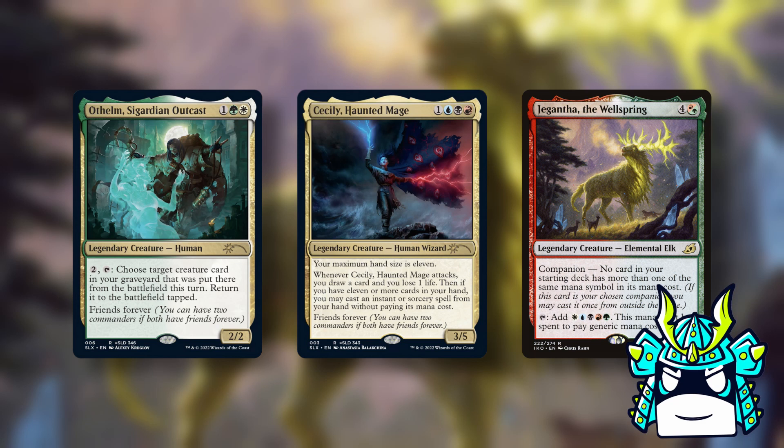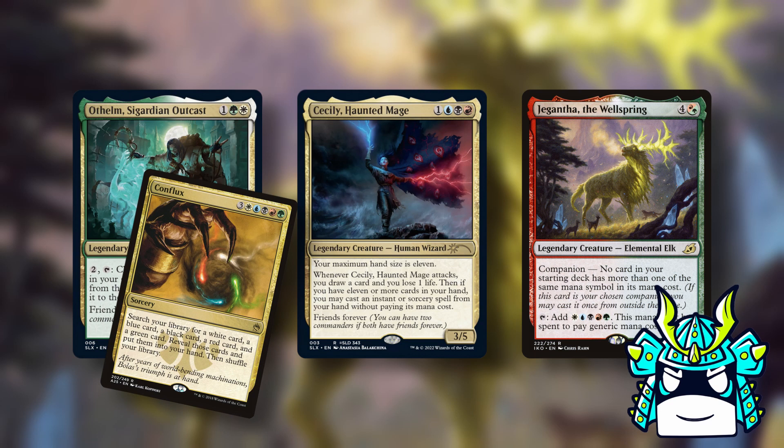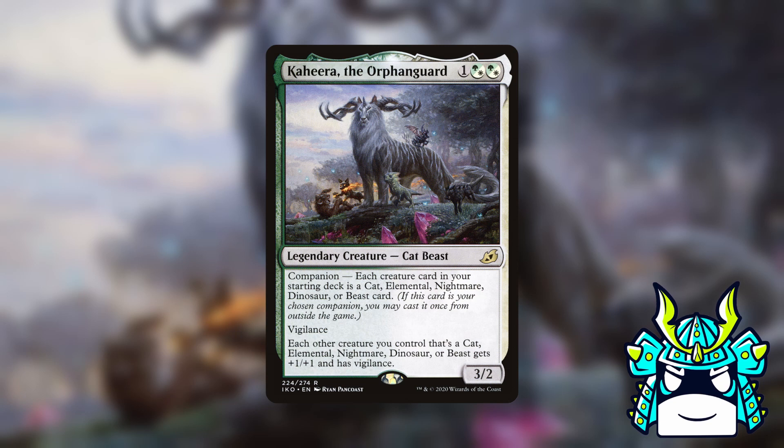This deck will probably be the most good-stuff pile ever, so feel free to just jam whatever cards you want. Otthelm wants you to play creatures and Cecily wants you to play instants and sorceries, so you can throw in cards like Conflux, Maelstrom Archangel, Worst Fears, Omnath, Kenrith — literally anything is fair game as long as it follows Jigantha's mana cost restriction. Take your favorite bombs and just smash them all together.